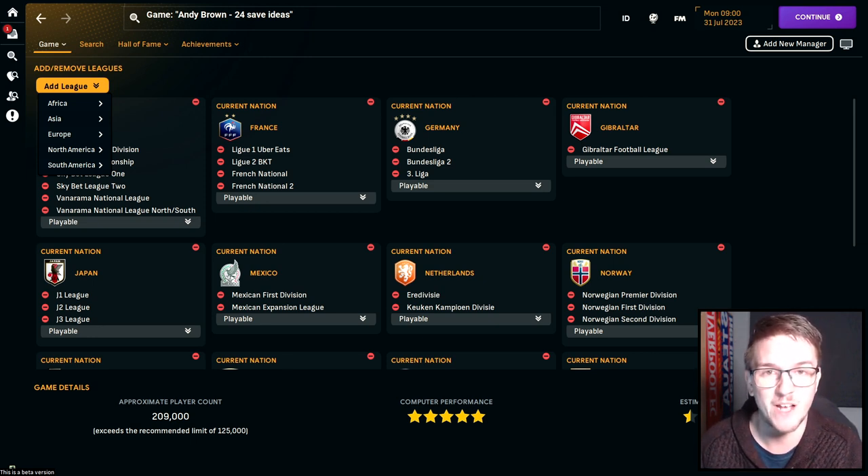That's 24 save ideas for FM24, and there are loads more out there. All of these are playable with the default database. There are also lots of custom databases and things you can do to unlock more nations and lower leagues — like level 10 databases in England where you can go down to tier 10. If you like this video and feel like taking one of these challenges, drop a like, leave a comment and let me know how you get on. Subscribe and turn notifications on for future Football Manager video ideas.